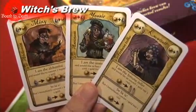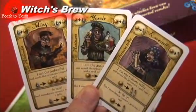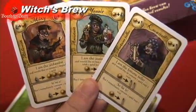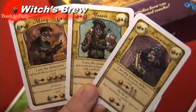Then you have yellow cards. These are used to trade gold for vials, ingredients for gold, or gold for ingredients. They are the Assistant, the Alchemist, and the Fortune Teller.